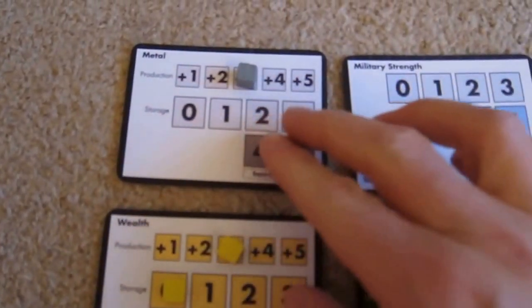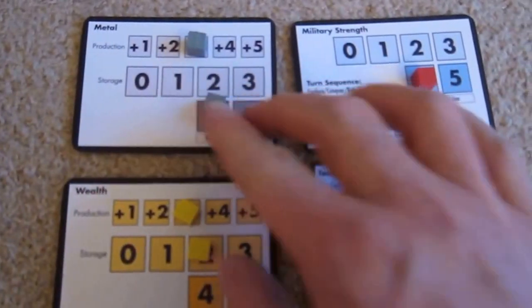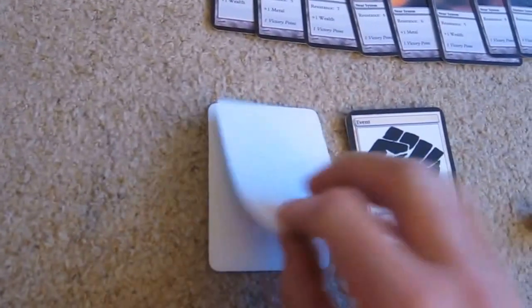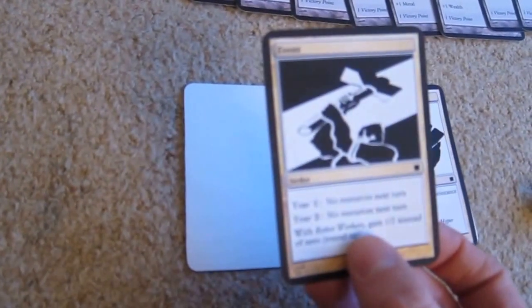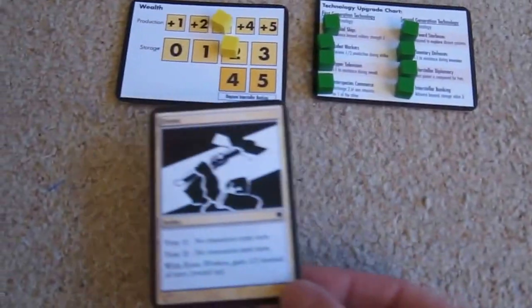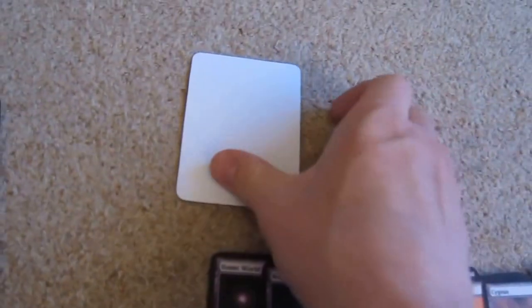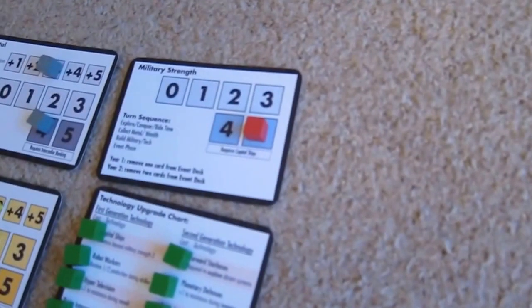Income: three for metal, three for wealth. Nothing left to buy, but we can get a military, so let's buy military — back up to five. Another event: a strike — no resources next turn. But we do have Robot Workers, which means we get half the resources rounded up. I'll put that event card over here to remind me. Let's explore the last distant system because you get a bonus point if you explore it. It's Polaris, resistance nine, plus one wealth. With our plus five military, if we can get four, five, or six — it's a four — plus the five is nine. We've done it.